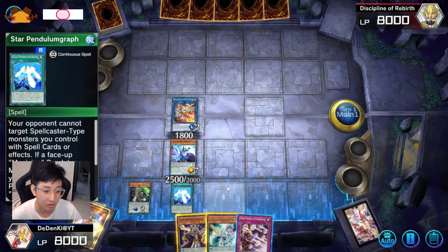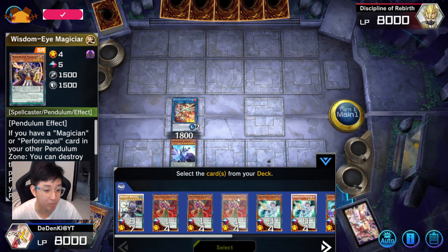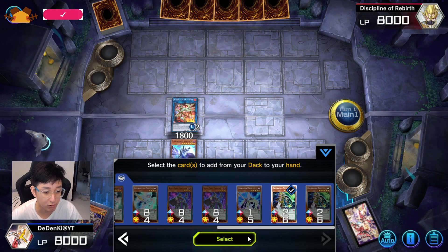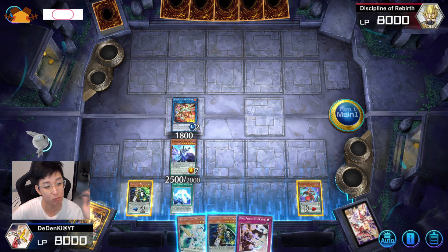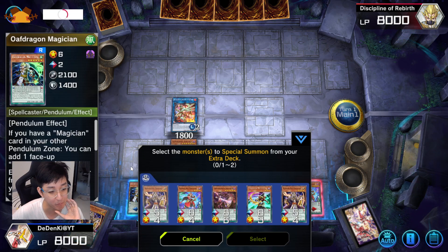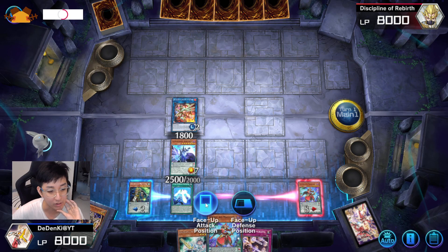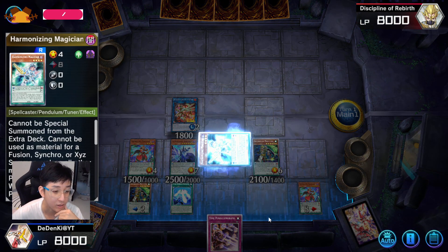I'll activate Star Pendulum Graph, set Wisdom-Eye again and pop it, so in this case I'll still go for Double Iris. Star Pendulum Graph will be able to activate itself — I'll get Odd Dragon out here. I won't activate its effect yet. Then I'll Pendulum Summon. Quite a few monsters here — I'll bring in this too. Since I have Harmonizing, I'll bring out one or two; the Pendulum isn't that important.